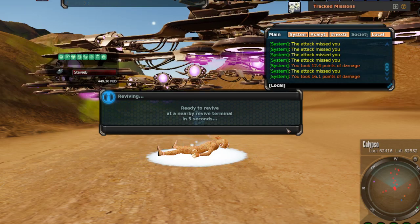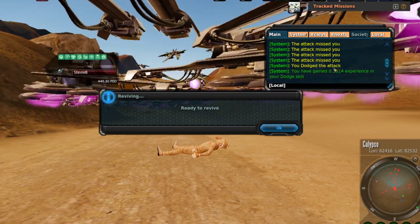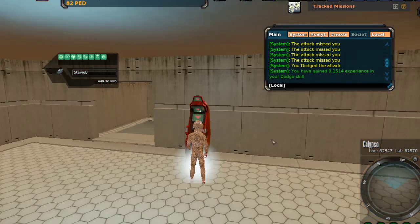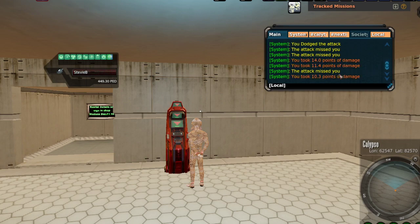For people who tell me that dying in this game doesn't give you skill points, I'd like to prove you wrong — because even at my ridiculously high defense levels, I just gained 0.1514 experience in my dodge skill. For new players who think Zychon doesn't work anymore — it does. If it still works for me at my high defense skill levels, I promise it works for you. I'm not getting very much — 0.1514 skills — but for brand new low-level players it would be much, much higher than that.